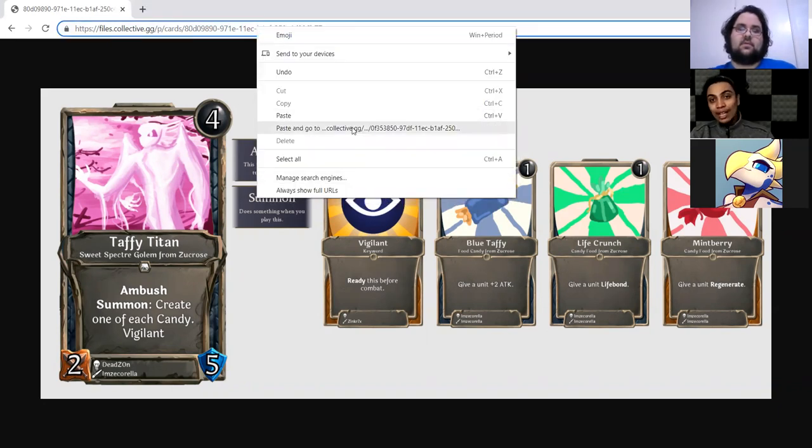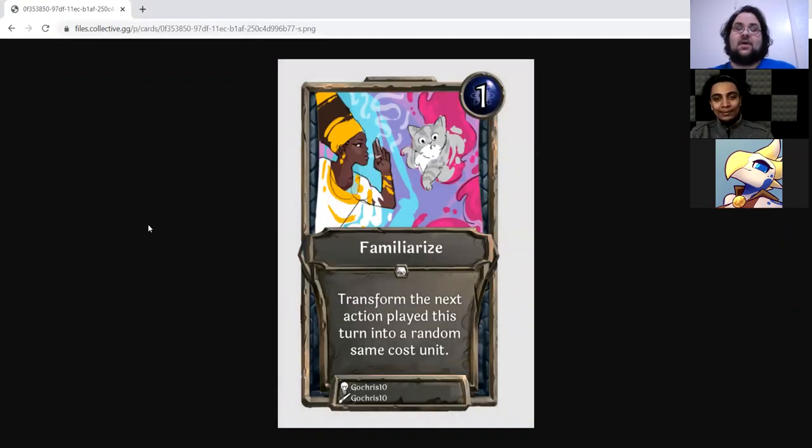Familiarize is a one-drop Mind action from Nowhere in Particular with: transform the next action played this turn into a random same-cost unit. A couple things I don't like — though I do really like this card. Gokun really likes the word 'transform,' but this doesn't do transform in the same sense every other card that uses it does. That makes it potentially clunky, and this just needs better wording. We need to use words in a fashion that's consistent, clear, and understandable — mechanically our semantic use of words needs to match up.